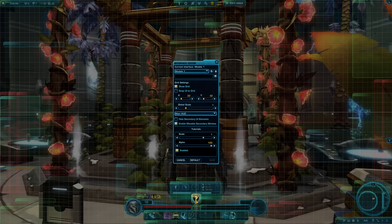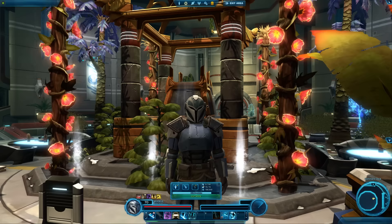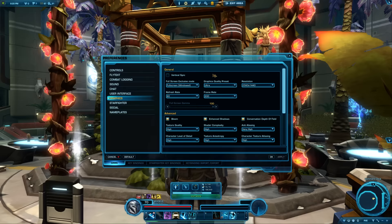Tip 106: If your computer is laggy when your character moves or enters combat, try lowering your graphics settings. If you don't want to lower the main graphics settings, try just turning off shadows for a performance boost. These settings can be found by pressing Escape → Preferences → Graphics.